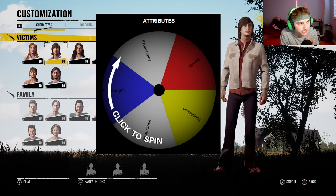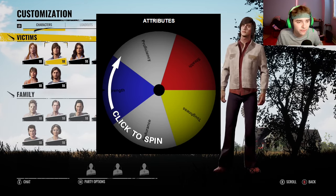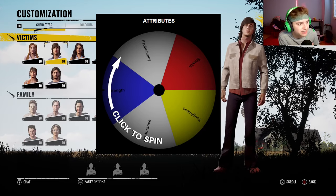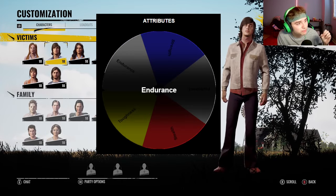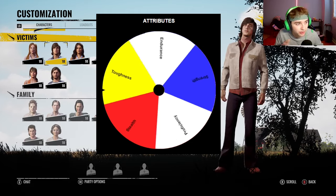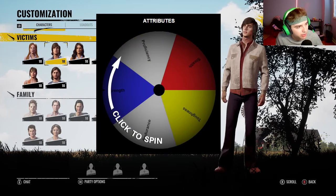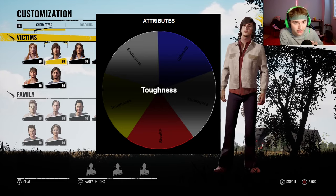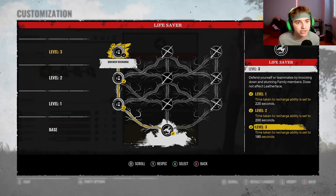For the last wheel I'm going to spin the attributes wheel. I'll spin this wheel three times and whatever it lands on I have to put my attribute points into that attribute. For example, if I get proficiency all three times I can only put points into proficiency. First spin: Endurance. Second spin: Stealth. Third spin: Toughness. So my attributes are Endurance, Stealth, and Toughness.